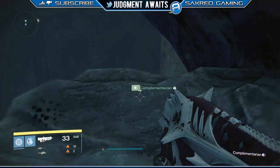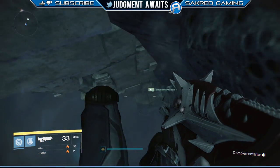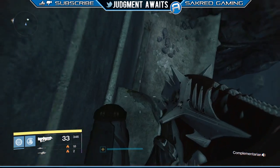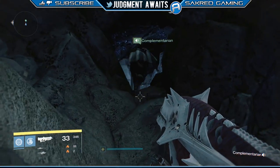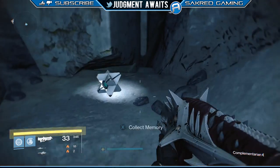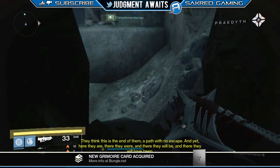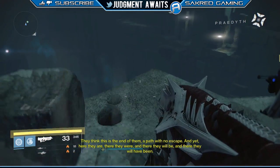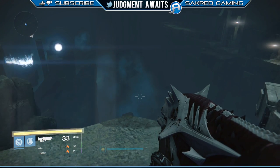Turn around and just kind of fall down once you get to this part — it makes it a lot easier. You're going to head down into this area, and then here's where the third ghost is once we get through this little cave area. There's the third ghost. Now once you get this, like I said, you don't have to worry about dying — you can die and actually respawn. This is where Comp ends up leaving me when we want to make it over to that portal right there.